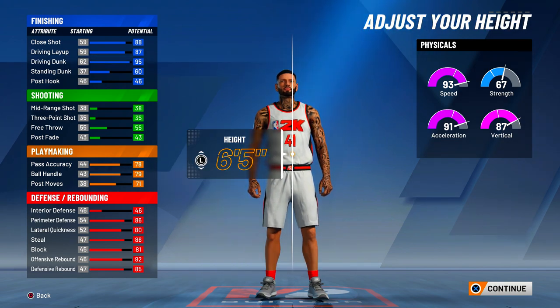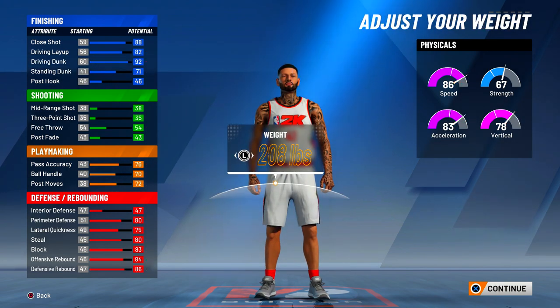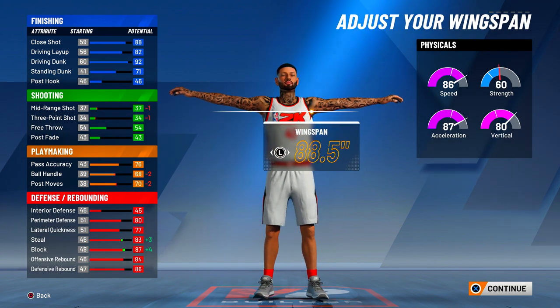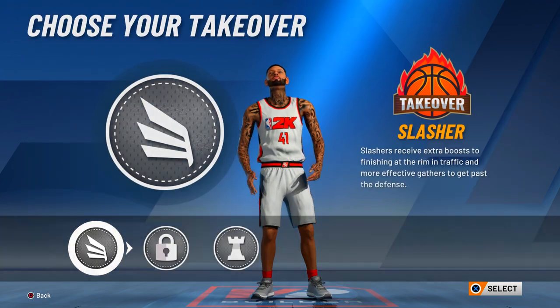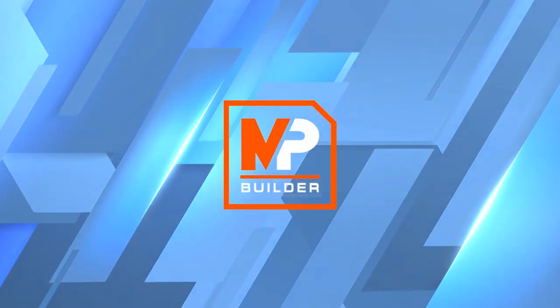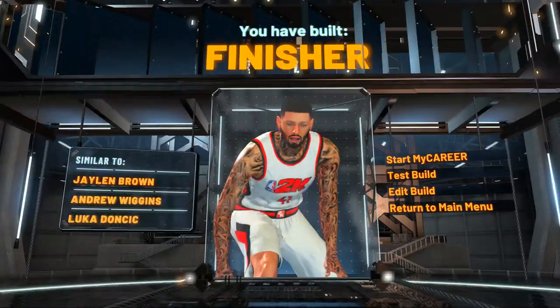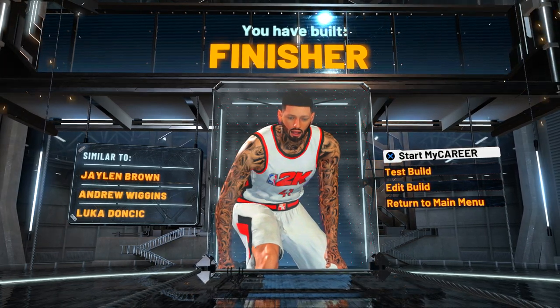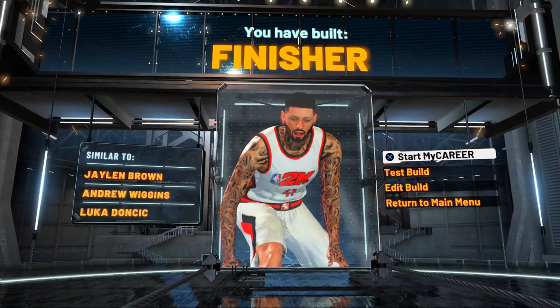You make him 6'7", you lower his weight all the way, you max out that wingspan so you can get into those lanes. You've got to pick that lockdown takeover. As you guys can see, the player I am similar to is Jaylen Brown, Andrew Wiggins, and Luka Doncic. I got Luka Doncic, you guys.